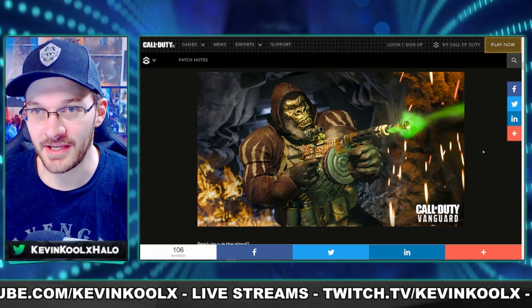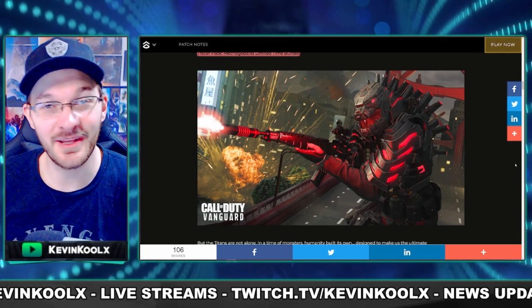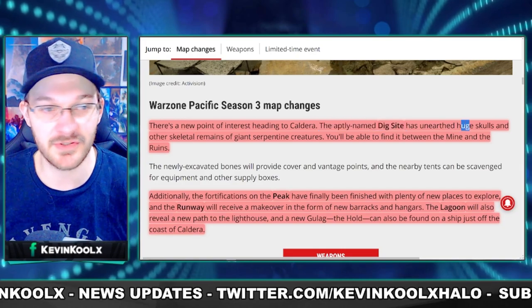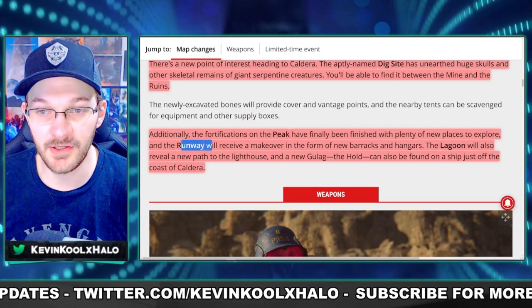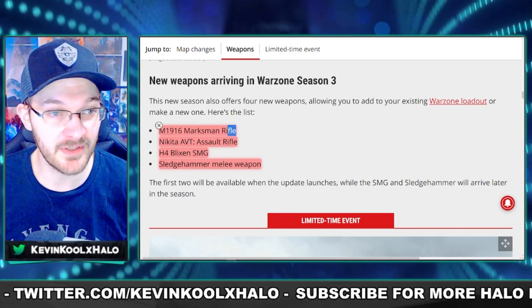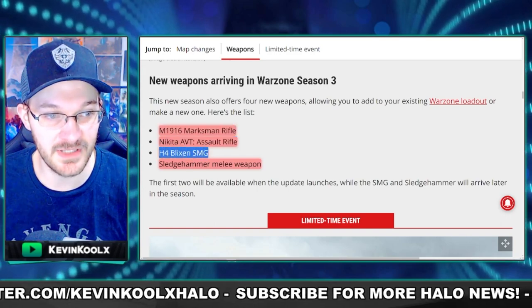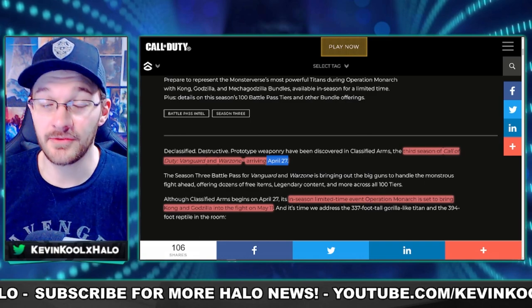The Season Three bundles let you look like King Kong or a badass Godzilla-inspired operator skin. There are also map changes, including a new Dig Site location with giant skeletal remains of serpent creatures, plus updates to Peak, Runway, and Lagoon. Four new weapons are coming: the M1916 Marksman Rifle, Nikita Assault Rifle, H4 Blixen SMG, and a Sledgehammer melee weapon. The full season drops April 27th.